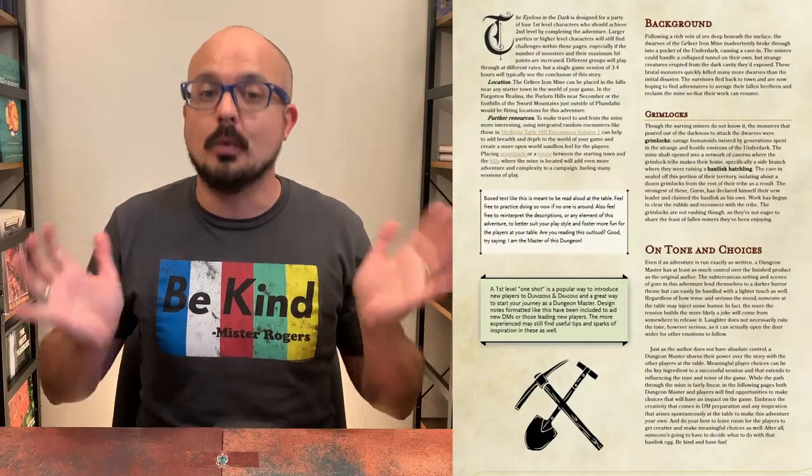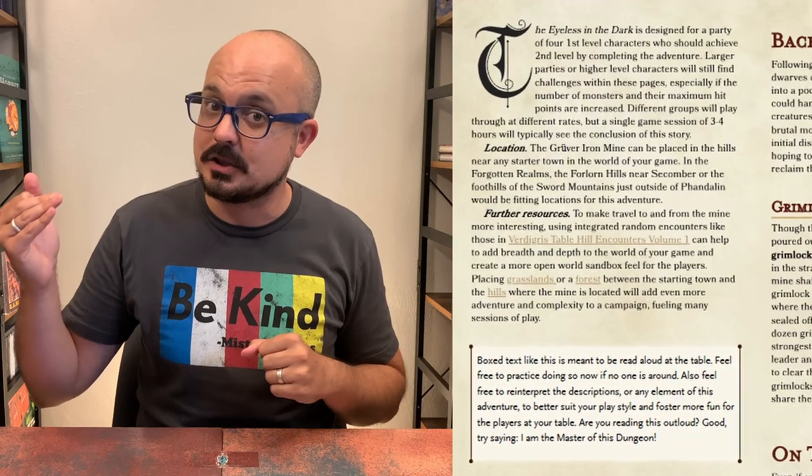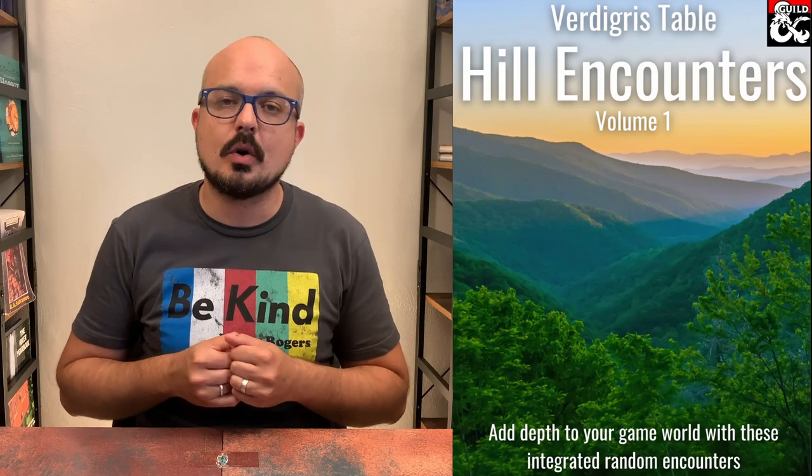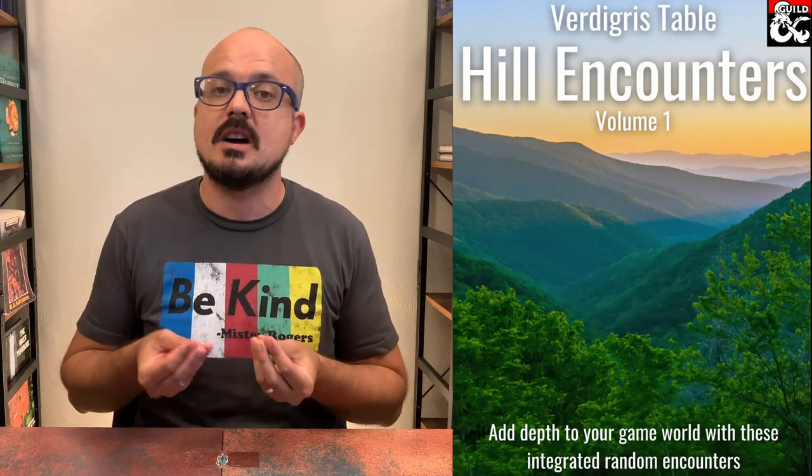After the cover — which I'm really proud of, I am NOT a graphic designer by any stretch, but I think I hit that old school horror movie poster retro vibe at least a little bit — on page one we get the setup. This is optimized for four first-level characters who should hit level two upon completion. It will take about three to four hours, though people play at different speeds. I was careful to make this easy to drag and drop just about anywhere in your campaign world, but if you're doing this in Forgotten Realms, Phandalin or maybe Sea Comber are suggested starting towns with hills nearby to place the mine.